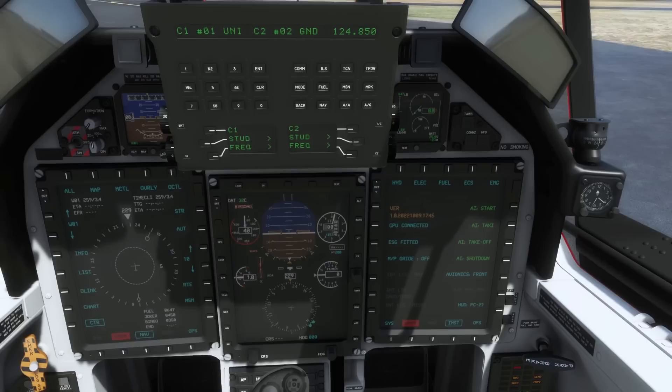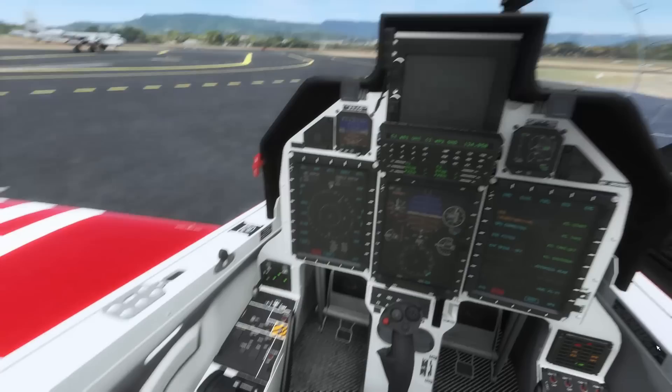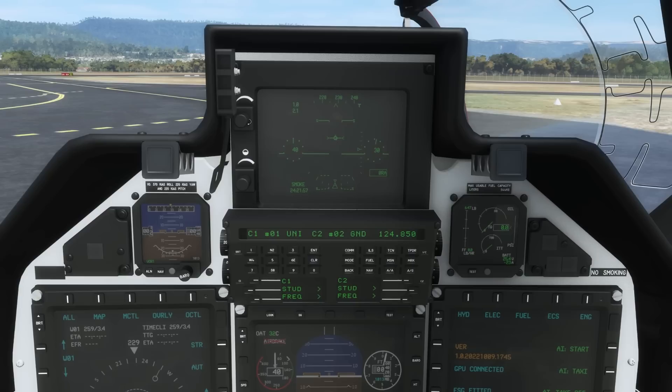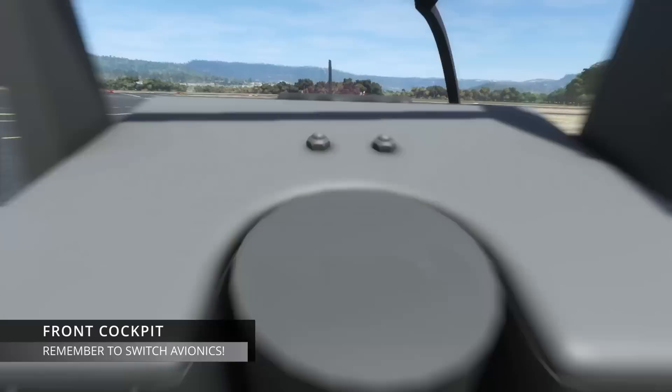The avionics switch can be put to the rear cockpit. There is a trade-off here: if you had both cockpits operating at the same time it's going to eat up some FPS. So if you want to go into the rear cockpit, toggle that to rear - it does switch everything off in the front. But in the rear cockpit everything is working. The rear cockpit is nicely represented with fewer switches than the front seat, which is standard, and you've also got a repeater for the head-up display.